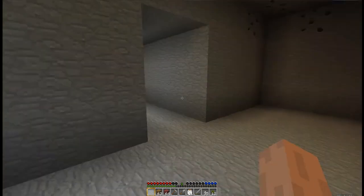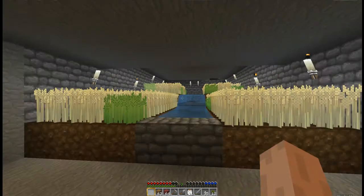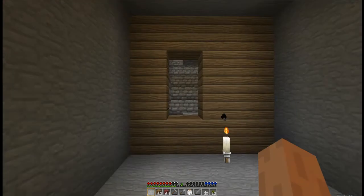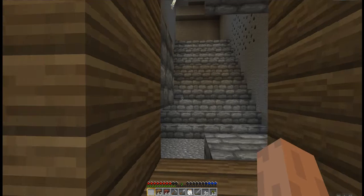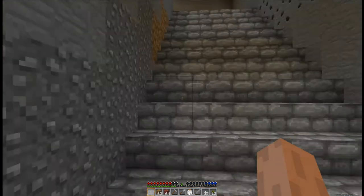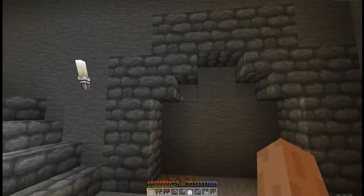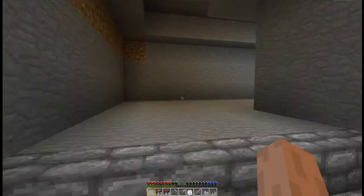Oh yeah, here's just a simple wheat farm — it gives me 32 bits of bread, half a stack, anytime I go to it. That's nice. This is just an archway, nothing special about it.